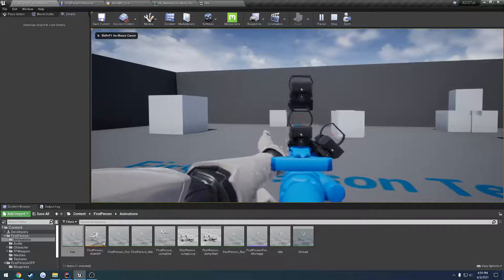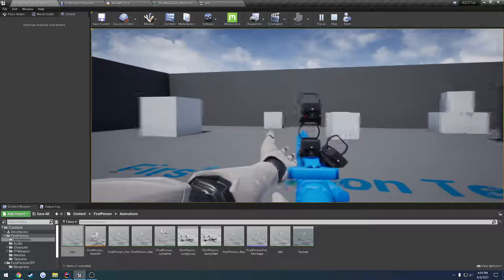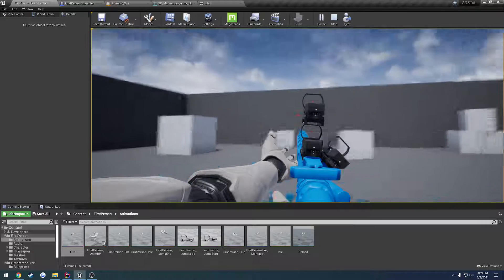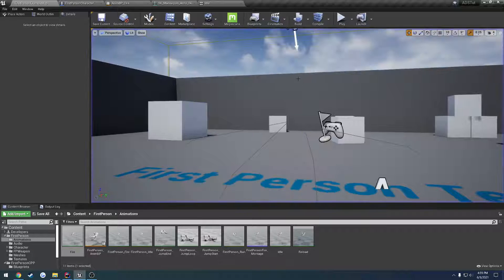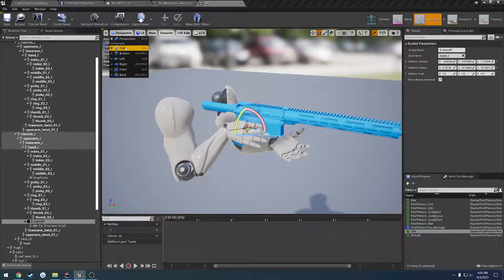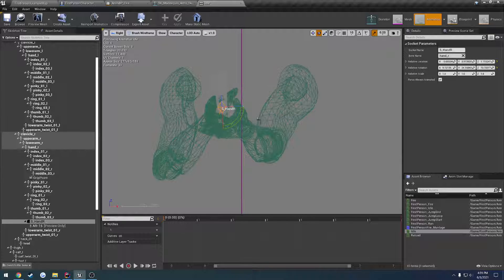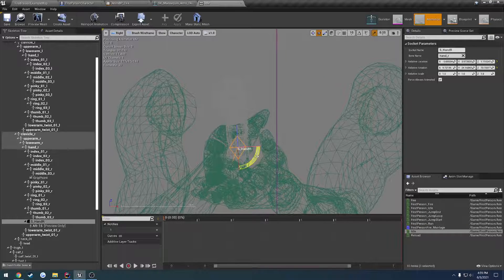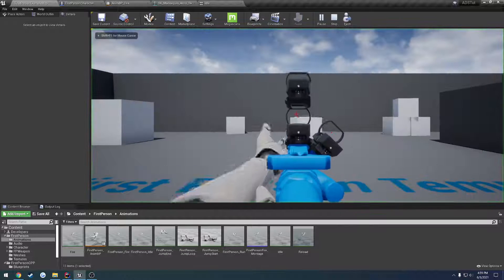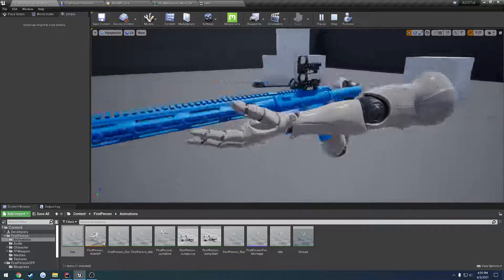Now when we shoot we have a much better animation. We're still a little bit off aim-wise, so let's go ahead and adjust the pose a little more. Let's go to that front view — there we go, we can see we gotta tilt it some. There we go, that's a good bit flatter.